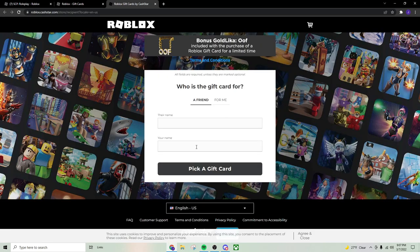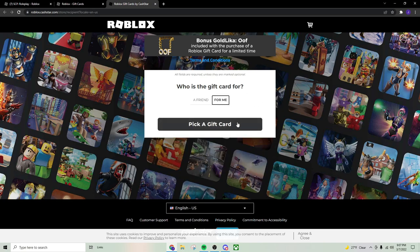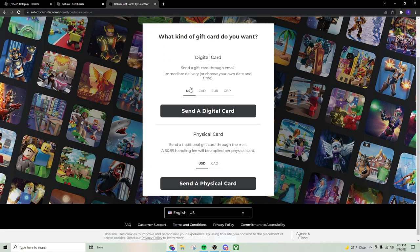So go ahead and click 'Buy a Gift Card.' Once you click that, it'll take you through a little process where you can get it for a friend or for yourself — we're just going to click 'For Me.' Then pick a gift card. My currency is USD, but if you're from Canada, Europe, or Great Britain — I think they call it pounds over there — you'll see your local currency options.